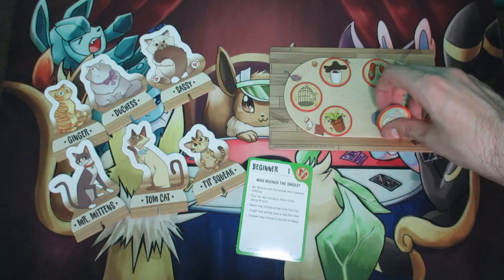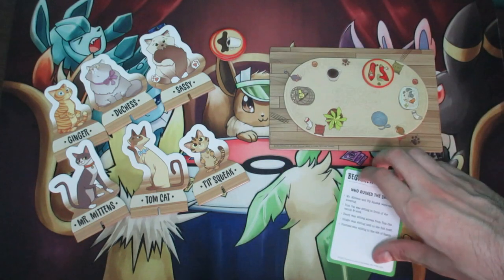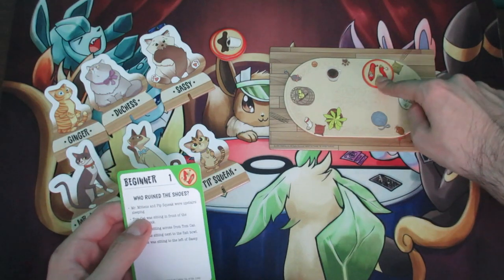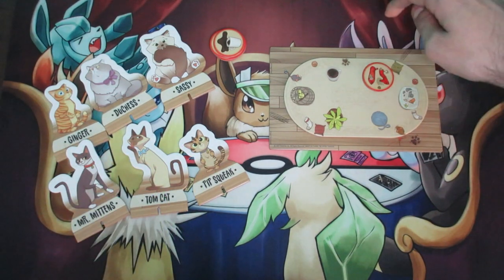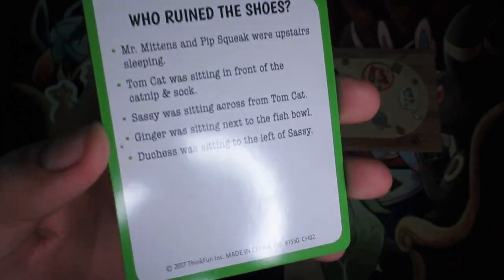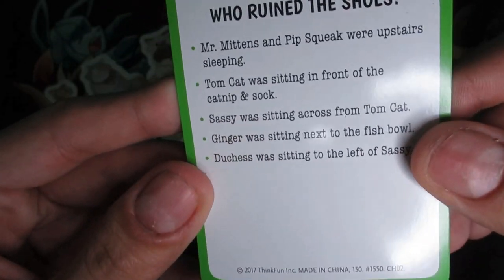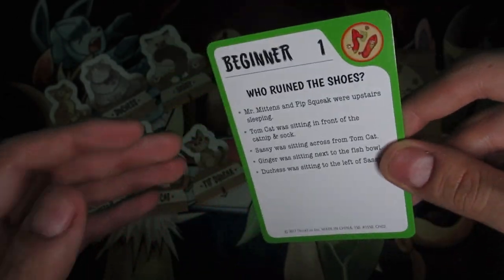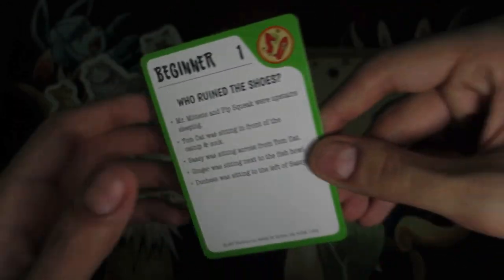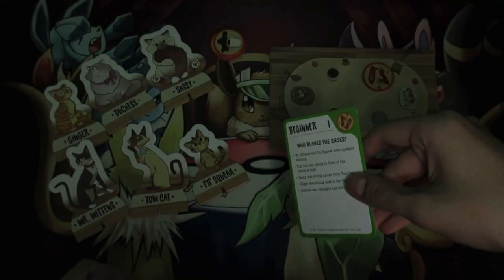For the sake of this game we only need the shoes chip, so we'll put the rest away. The way this works is you have to figure out which cat was the one that caused this crime — the cat that's going to be in front of the shoes. You look at the bullet points one at a time and gain clues. The beginner ones are incredibly easy. First clue: Mr. Mittens and Pipsqueak were upstairs sleeping — any cat upstairs sleeping is not at the dinner table, so you can remove those two.